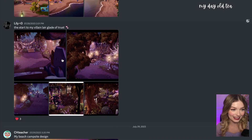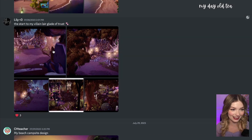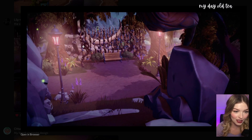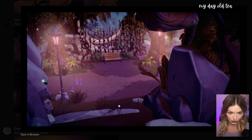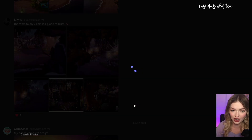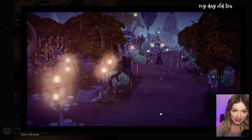Next up, submitted by Lily, we have 'To Start My Villain Lair — Glade of Trust.' I know this is gonna be fantastic. I need these partitions, look how cool they look. We're looking from the Peaceful Meadow into the Glade of Trust. This is so cool — oh my gosh, Scar's house looks so good down here. I wouldn't have expected that, this is so cool.